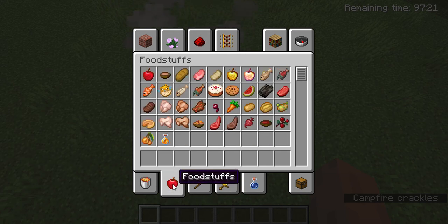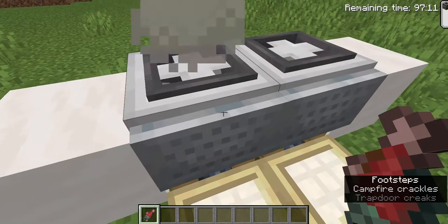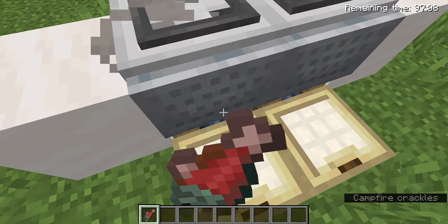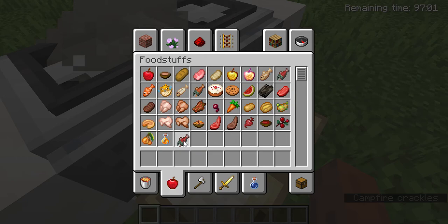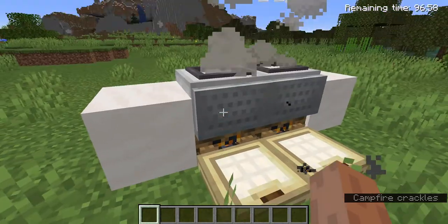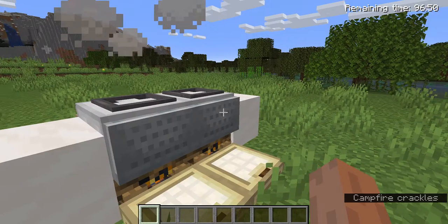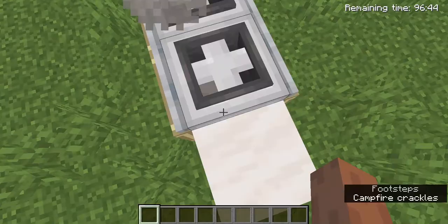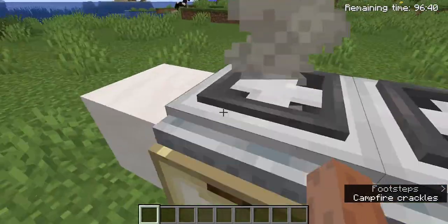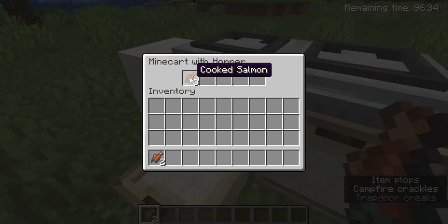This stove can actually work! Take a raw salmon and put it in the campfire — it will get cooked. Then it will come into the minecart with hopper. We need to wait a few seconds.